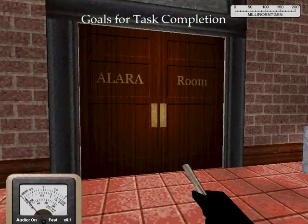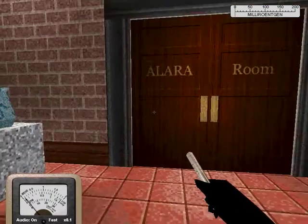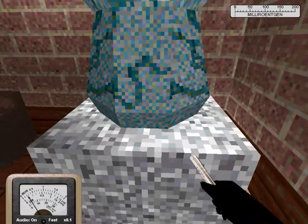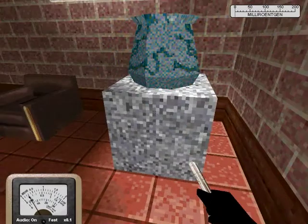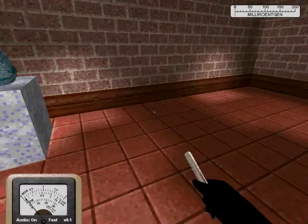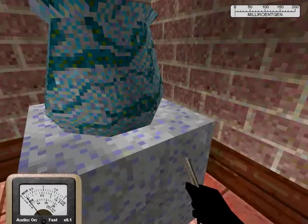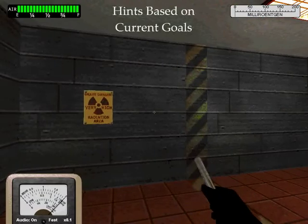Let's check the base of this urn to the left of the Alara room entrance. Good, you got one. Now find the other one. You got both of them. We're stuck until you press the space bar — please do it now.